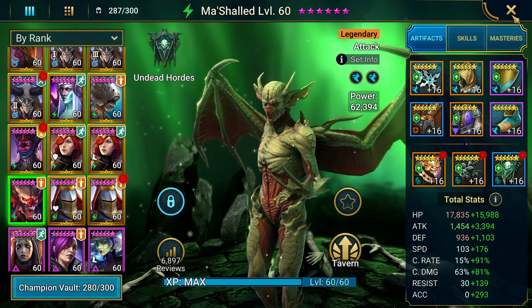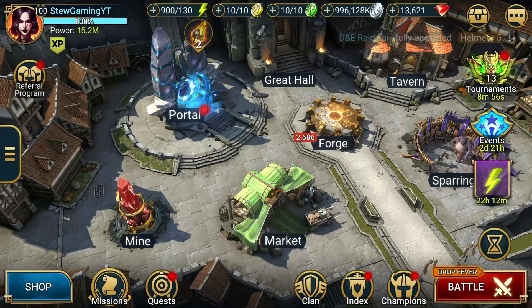We need to make sure we can take out that Siffy — we have to kill her to be able to beat that wave. We get a Siffy, two Rotos, and two Mountain Kings. That's what we've got.